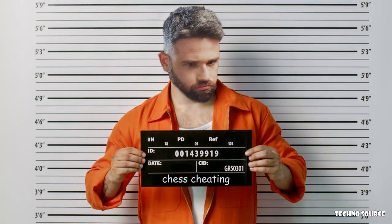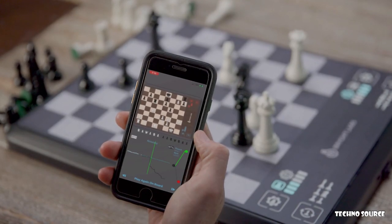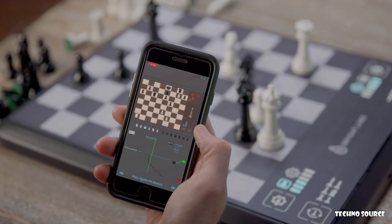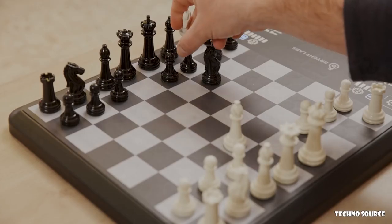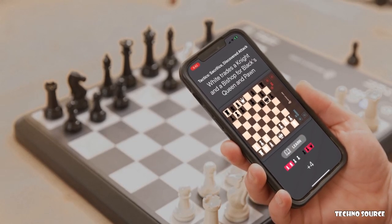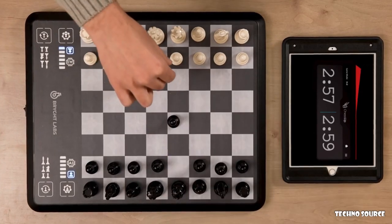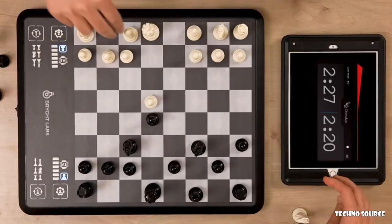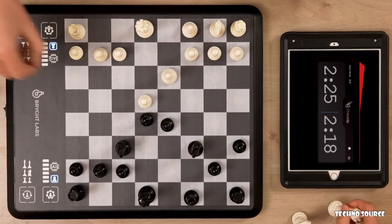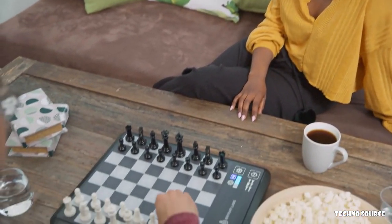Sorry, cheaters. After you finish a game, do a deep analysis of your play in our app. You can even reload past games to the board and explore a different line against the AI. Want to know why a specific move was suggested? Press the app's Learn button and learn the AI's foresight. ChessUp's designated clock, combined with the board's ability to sense the pieces, allows you to play quick games — blitz, bullet — with the clock stopping automatically after every move. You just focus on playing.